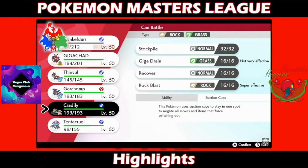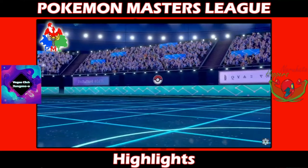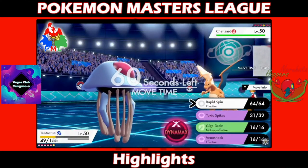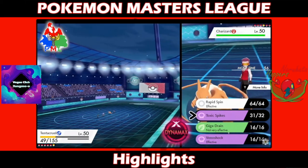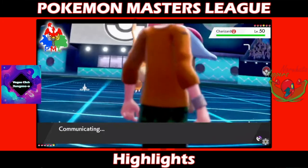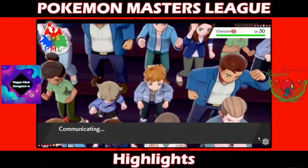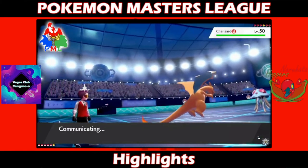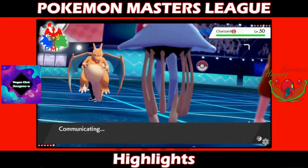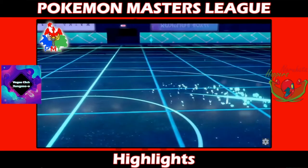The match started slowly with Tentacruel and Ferrothorn. The Hoppers predicted the Ferrothorn lead but expected it to set up hazards - instead it clicked Knock Off turn one. Tentacruel set up a layer of Toxic Spikes, and Jangmo-o immediately sent in Hitmontop to Rapid Spin them away. The Hoppers switched to a Rocky Helmet Buzzwole, and combined with Drain Punch damage and poison, Hitmontop was worn down quickly - it has no healing besides Leftovers.